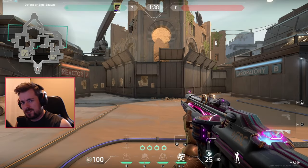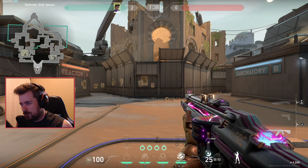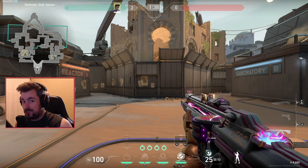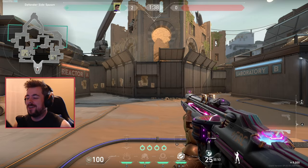I asked myself: are there any other agents who have a toggle ability you can use with certain abilities? I found three other agents that are just like this, and one of them is absolutely amazing — I'll cover that last so you have to watch the whole video.